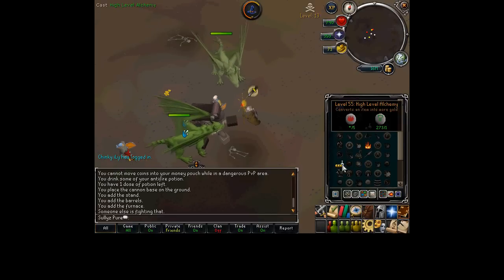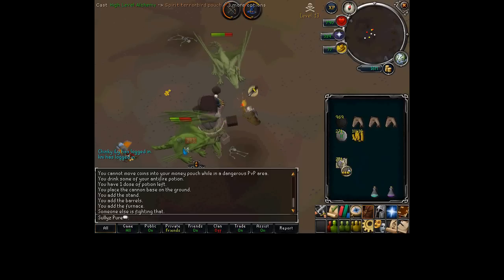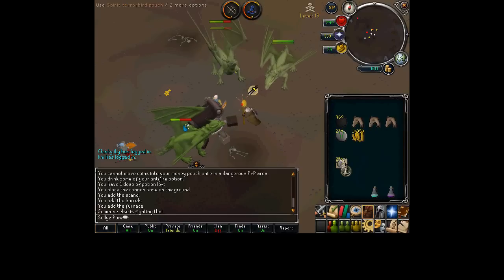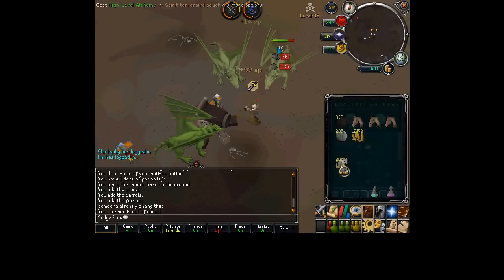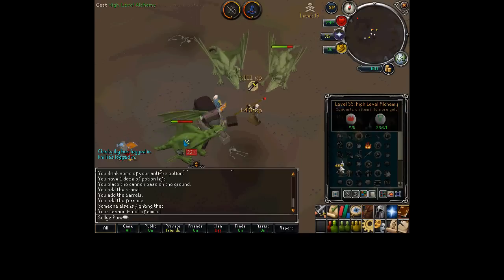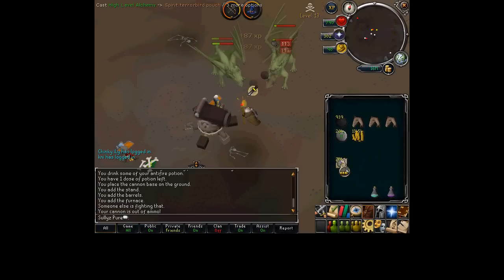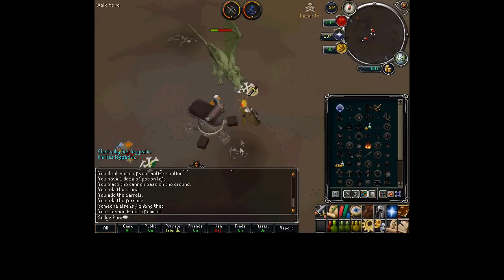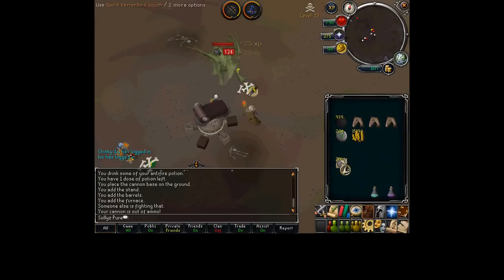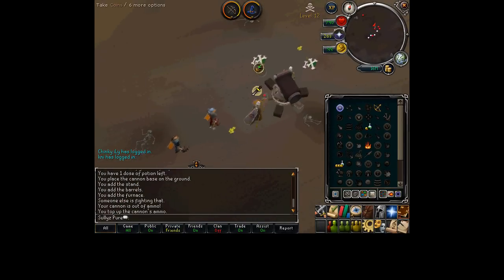Here's a little money making method - it makes maybe 100k an hour, so it's not for the money. Do it for the fact that you get range experience and magic experience at the same time. The risk is people can attack you in the wilderness. I have 3 sharks and got rushed by someone 5 levels higher than me - I only had to eat 3 sharks, so it's not that huge a risk. You bring a cannon out here and you can AFK while it kills the dragons. If you also bring a crossbow, your accuracy will be higher, the cannon will hit more often, and you can make more money. But I was just here for experience and to have fun.